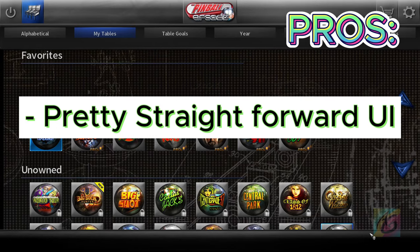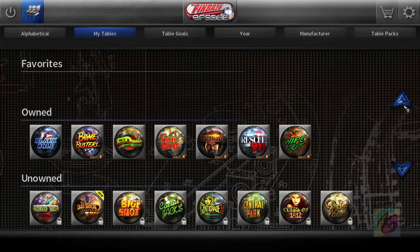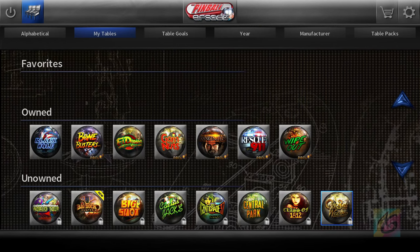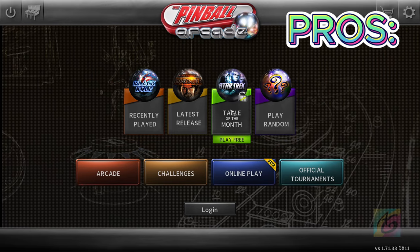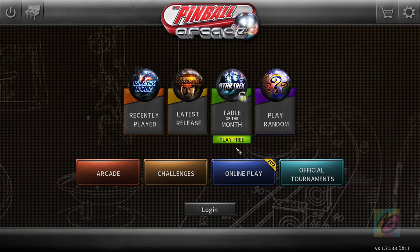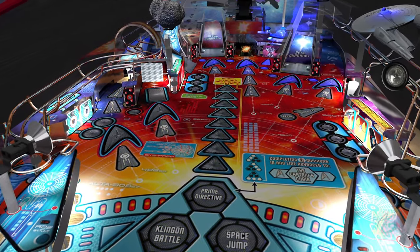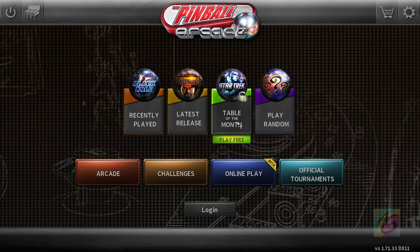Pinball Arcade has a pretty straightforward UI — easy to play, no confusing options menus. It just starts your game: select tables, and there you go. Simple and easy. Also, you get a chance to play one random free table of the month each month. You're basically not stuck with just one table when you first download it on Steam — you get two, which is pretty nice for a free-to-play game.